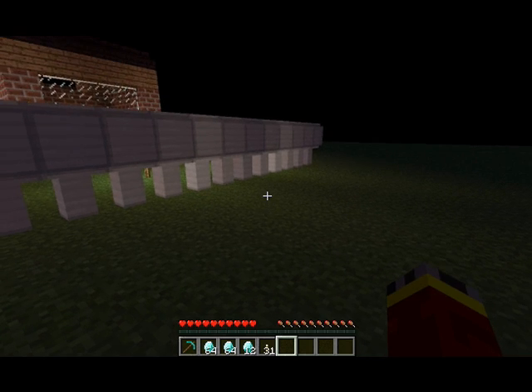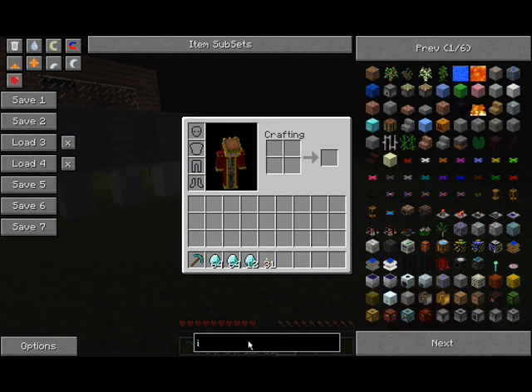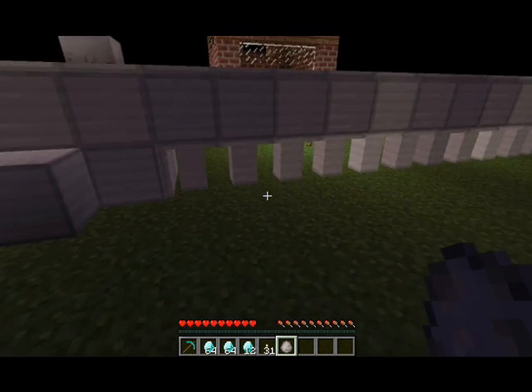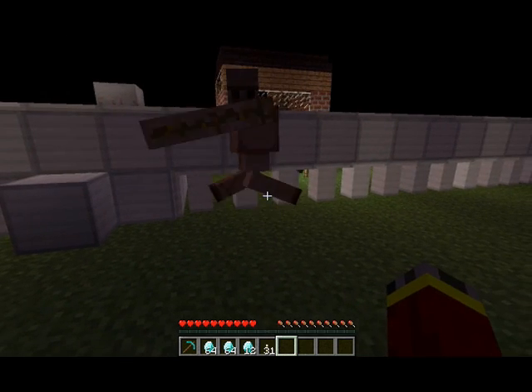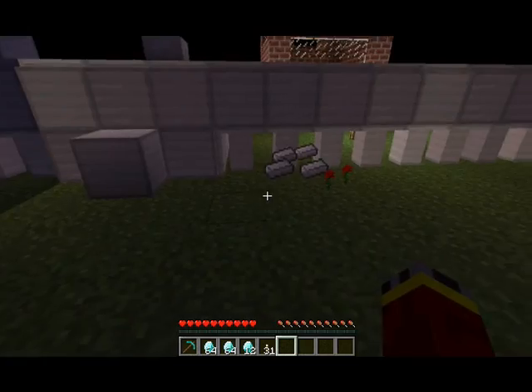To show how tough it is and how much power it has — iron golem spawn, iron golem spawn — let's see: three, four hits. It kills iron golems in four hits.